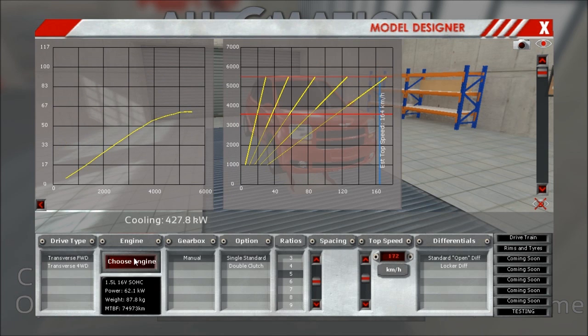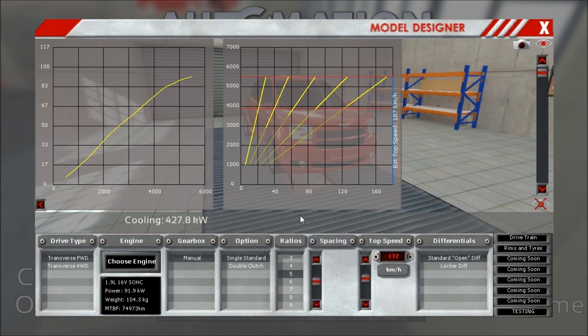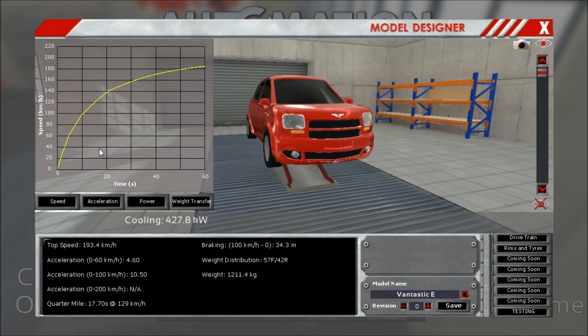So now we have a model there and we are just going to continue. We go back to the drivetrain and choose the other engine — the standard engine for the series. It's blue, which makes it much better than the green one. It's still the same setup, but the estimated top speed is slightly higher. We have a bit more power: instead of 62 kilowatts we have 92 — so 30 kilowatts more. Awesome! It's still very little, but it should go a bit better. Gear spacing and tires we leave the same.